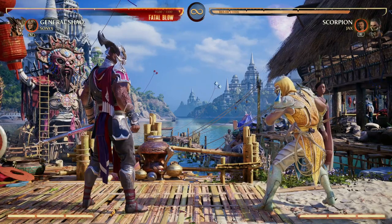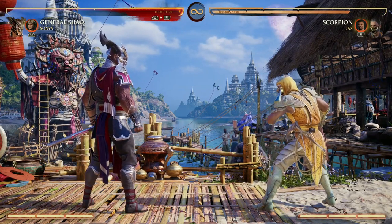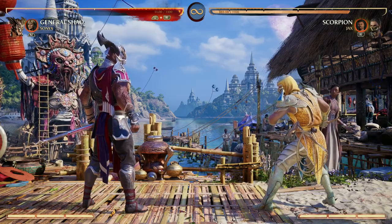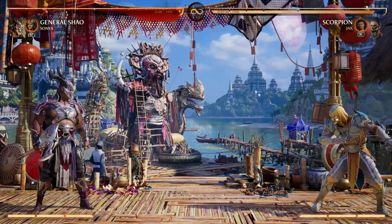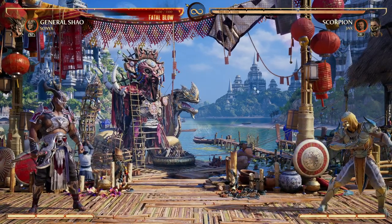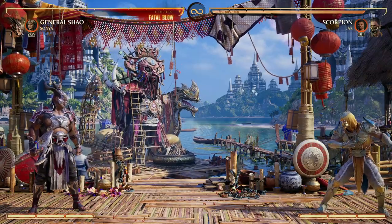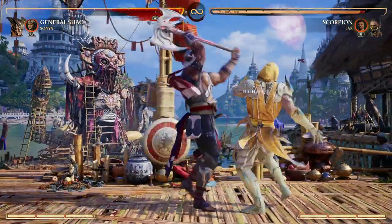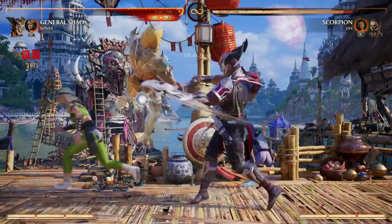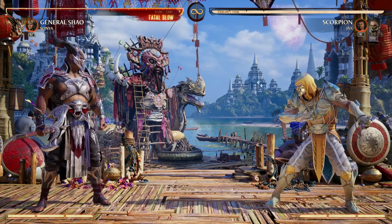Though that pops your opponent up, the timing on that can be just a bit tighter than using Sonya to help expand that timing window to allow you to continue the combo — it just makes it easier. Plus, Sonya gives Shao a projectile, which General Shao lacks in that department, so using Sonya to give yourself a projectile as a just-in-case is very nice when playing Shao. Plus, who doesn't want extra combo continuation? General Shao just really benefits off of all the tools that Sonya offers as a cameo.